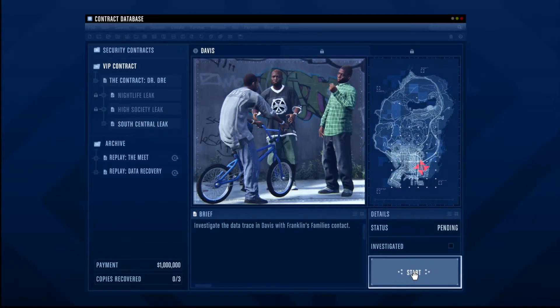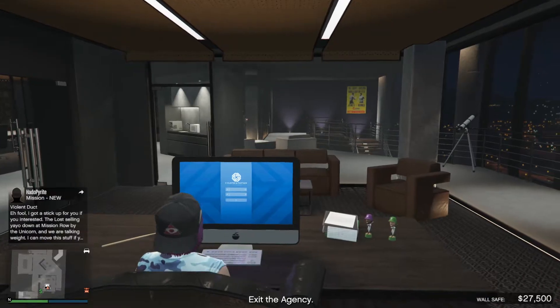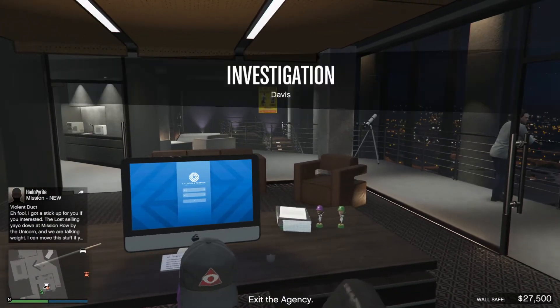Using the computer at your agency office, select South Central Leak, and then select Start on the Davis mission.